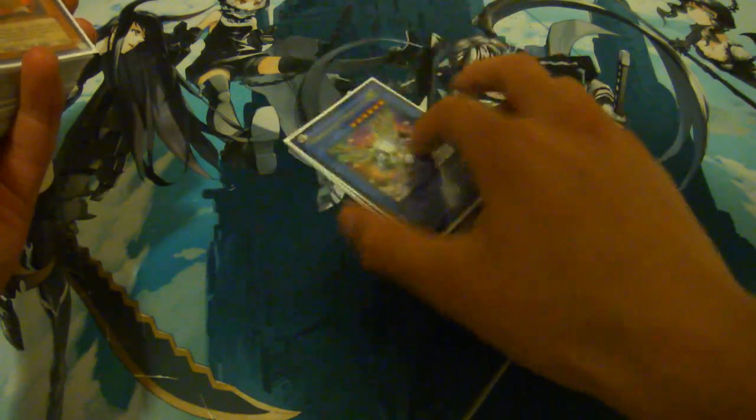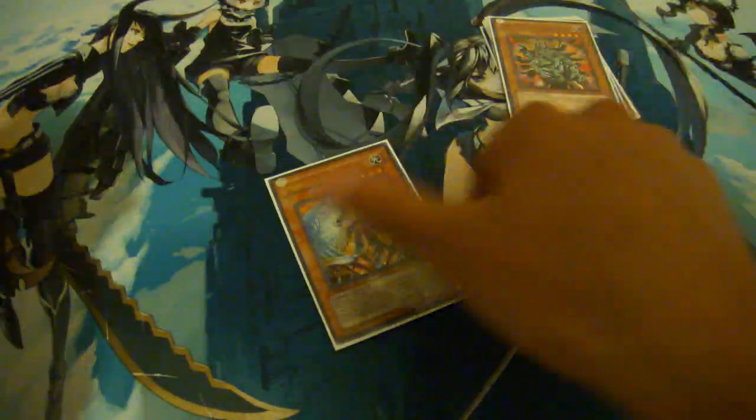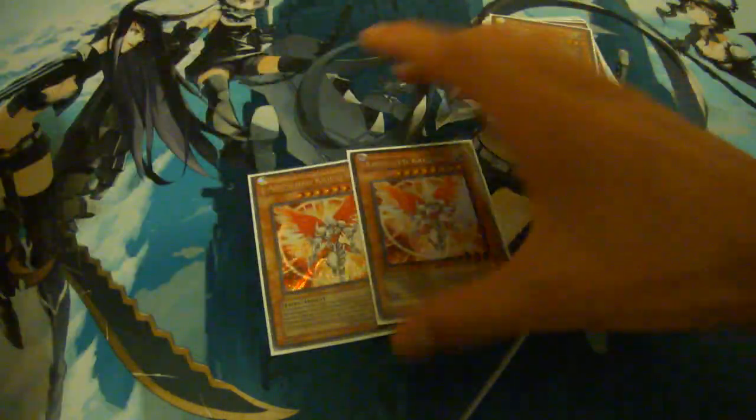So we have 3 Heralds of Perfection — these are actually my friend's. My A1 actually has the ghost versions but Ultras are nice. 3 Effect Veilers — very good card. 3 Manjus — I love this card so much, it's my favorite card of the deck, it's a searcher for anything you need. 1 Honest. 2 Lovely Priest — such a good play.